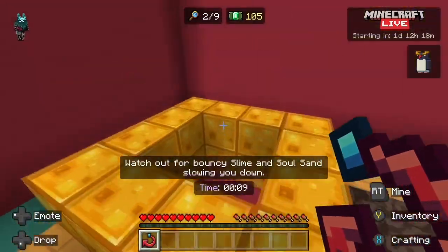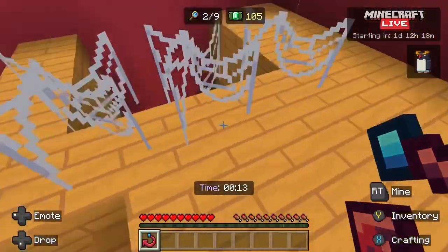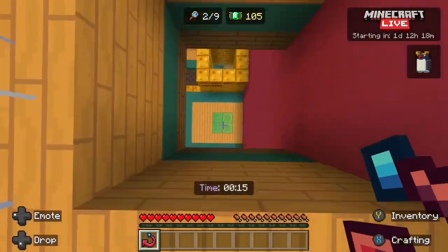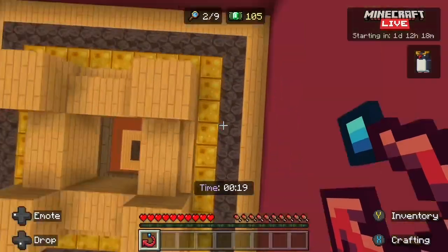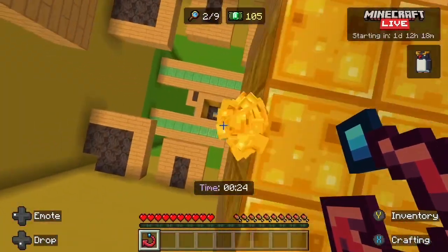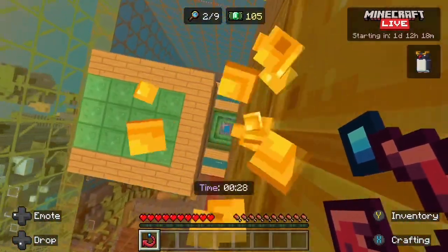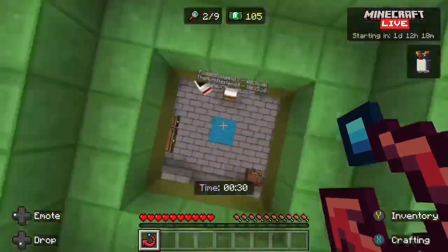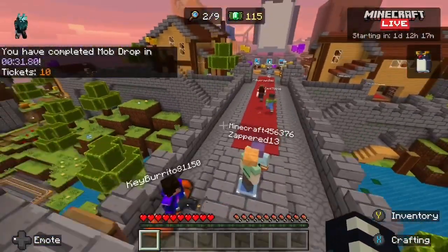So it's just a quick video on my opinion on the mob vote map, which currently I love. It's kind of hard to find some of the things, unlike last year's one, but it is enjoyable. I love how you have to find hidden mobs from previous mob votes — I didn't even know they were going to add an ostrich in one of the mob votes.